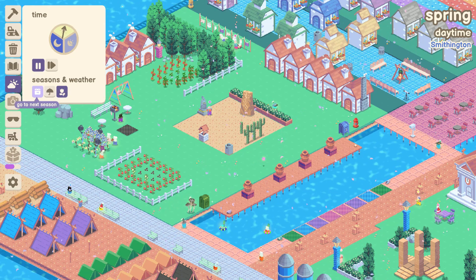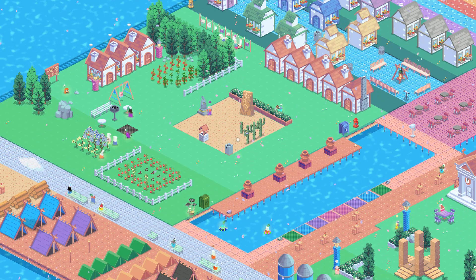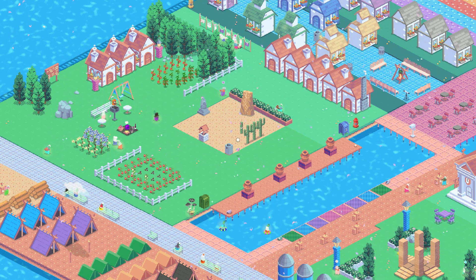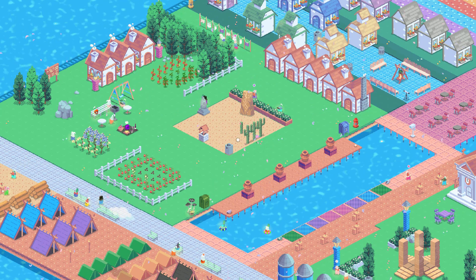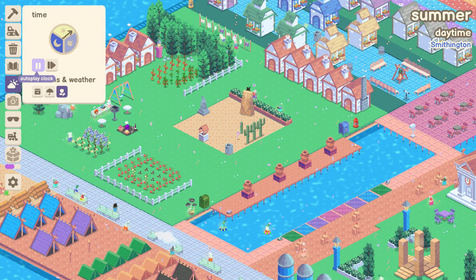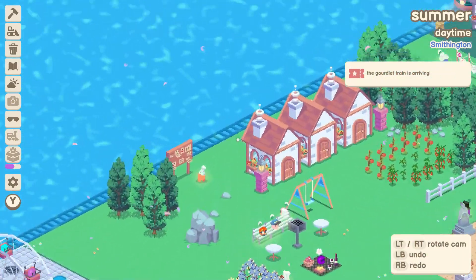There are several different layers to Gourdlets, but you won't find any economy, you won't find fail states, you can't do anything wrong in this game whatsoever. It's all about inviting the Gourdlets on the little train to arrive at your island, where they will just wander around relaxed and interact with each other and the different obstacles or environmental objects that you put down around them.